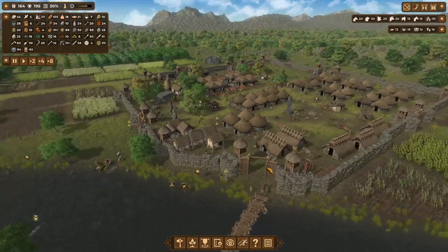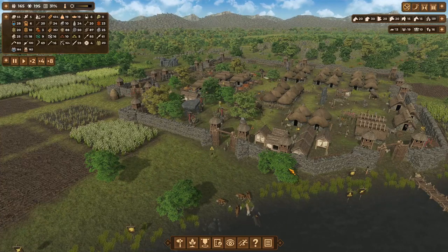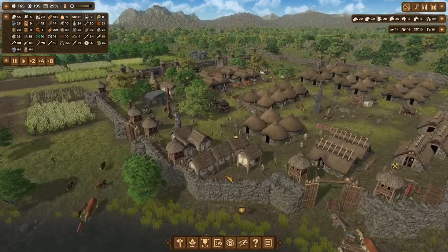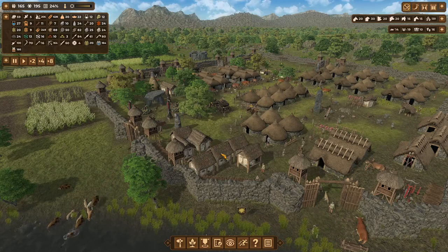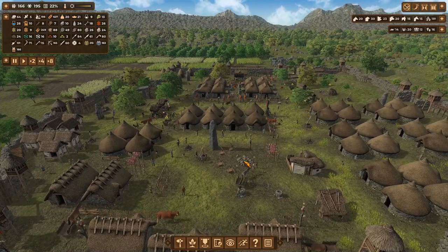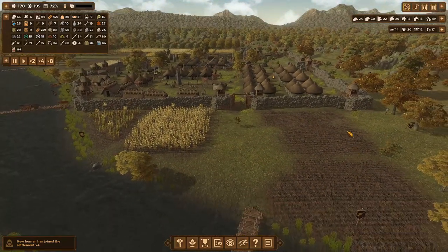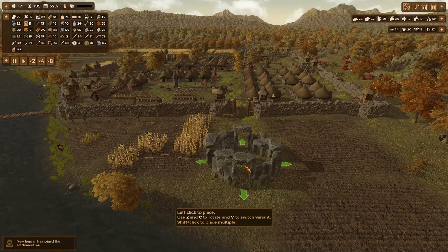Hey there guys, welcome back to our settlement - I think it's the Chesapeake Bay map in Dawn of Man. At the end of the last episode, the wall went square that way at night then came back out this way, so I changed that and put these four granaries in. Apart from that, we had a little raider attack a while ago, so I had to replace that. I cleared out a few trees and put a bit of farming in there, but I'm liking the idea of having a stone circle here.